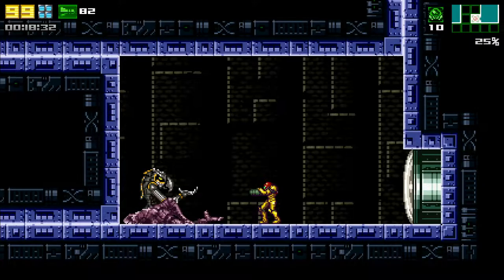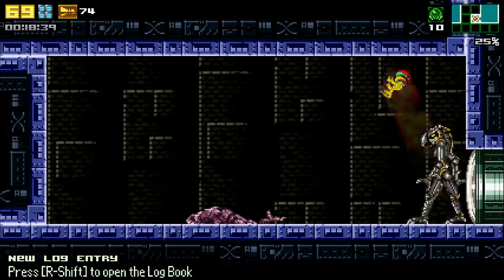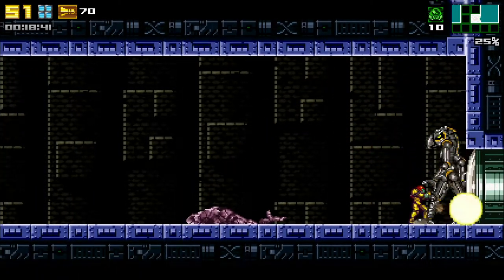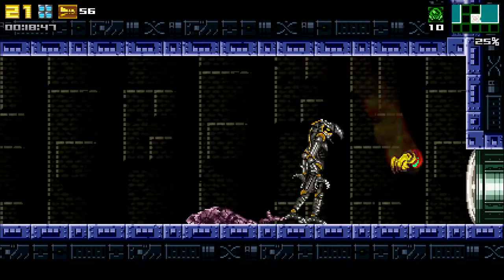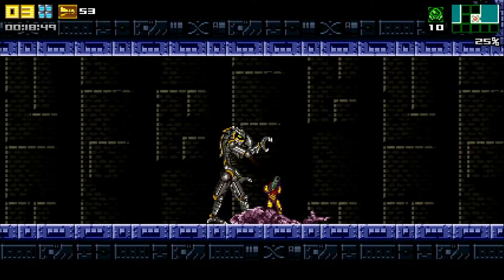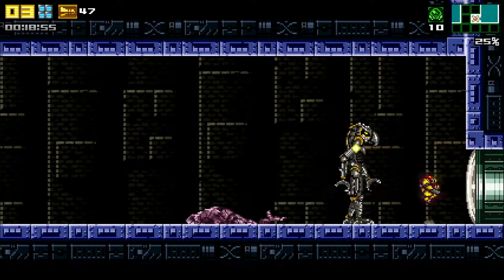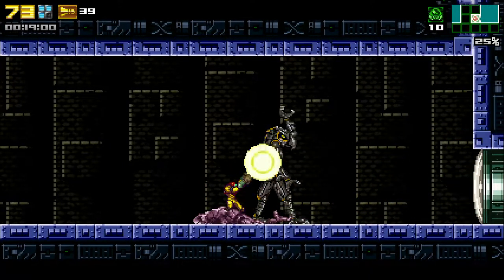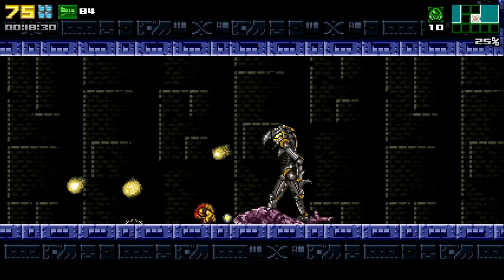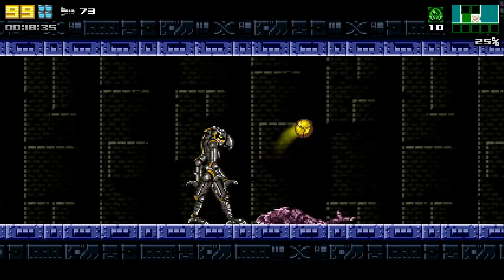Now we have the boss that's notorious for being really difficult for casual players: Torizo. It has 2 phases. During the first phase, it will walk towards you for a bit, then perform either 1 or 3 attacks. The first attack is 4 energy waves that curve. The second is when it jumps back while spitting fireballs, then performs the energy waves. Lastly, the most ideal attack is the speed attack, where it spits a bunch of fireballs at you — ideal since you can get refills from them.